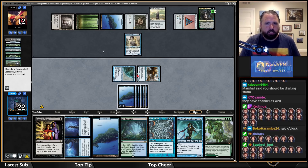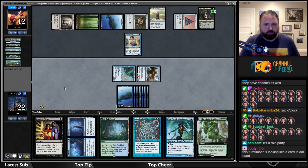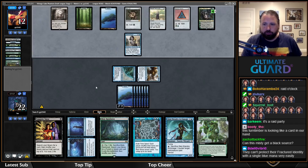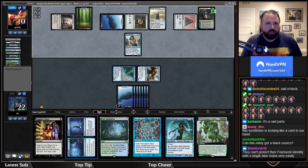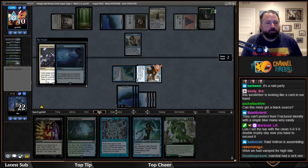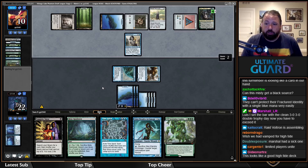I think I'll play an island rather than crack a fetch. I'm deciding how to storm off — they have Channel but need a green source, which doesn't change much. Buying an extra draw step is fine here. They can Elk my Torrential Gearhulk and that's fine too. Misty cannot get black — my Bayou is already exiled.